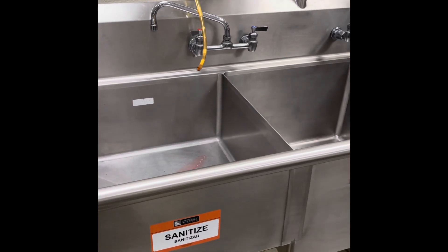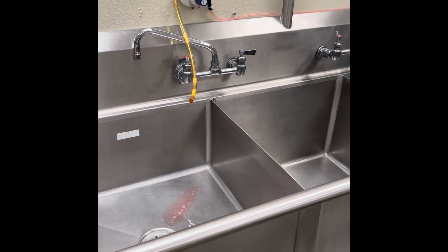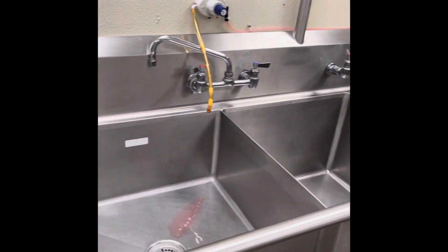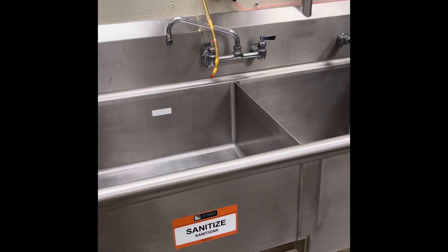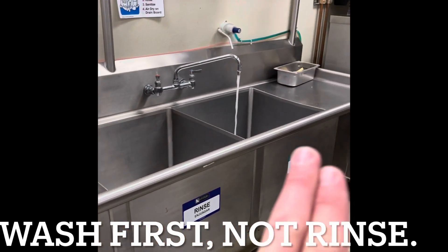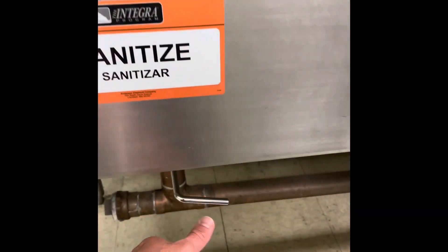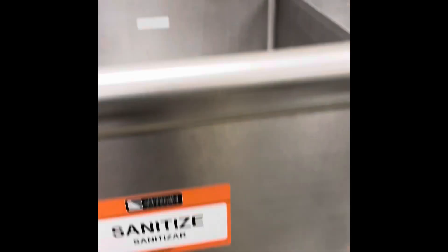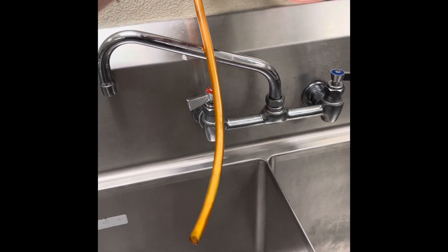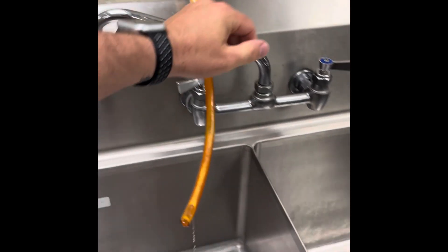Start the hot soapy water in compartment one — three pumps, hot water, plugged and running. I usually go over to the sanitizer next to fill that up at the same time, because the hot soapy water and sanitizer will be used first by the sanitation managers filling their green and red buckets. Make sure the sanitizer is plugged — three pumps of sanitizer solution, cold water.